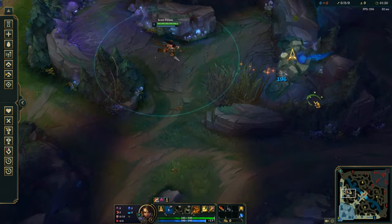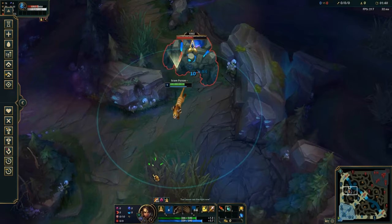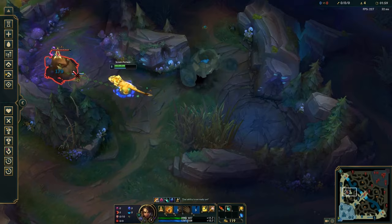For the blue buff clear, you're gonna want to start with the Q ability. Stand at maximum range and then throw your javelin at 128 and a half seconds. This is gonna make it so that the blue buff gets hit right as it spawns, and it's also gonna deal the maximum amount of damage because you're standing at maximum range.